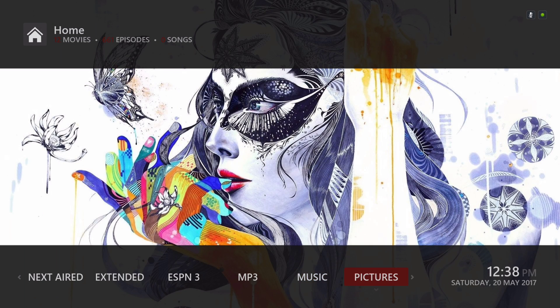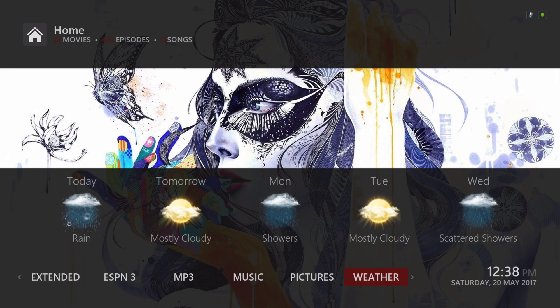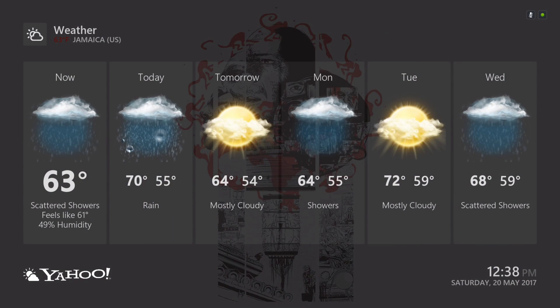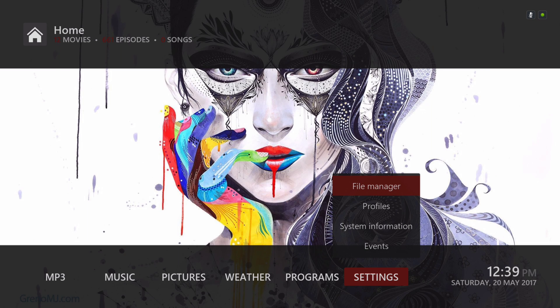Here we have our Pictures and the Weather section. We also have our Programs and Settings. Under Settings is where you'll find your File Manager in the submenu, and our power button.